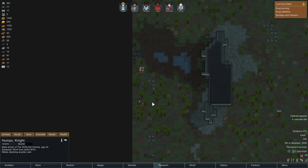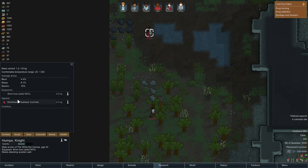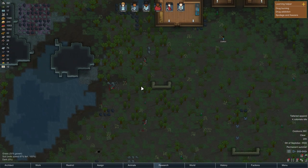One of them has a short bow and the other has a bow as well. But we have guns and we have good surroundings.